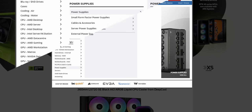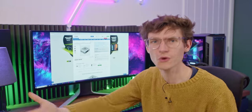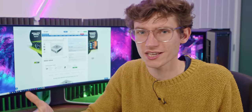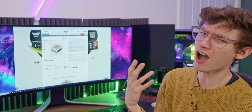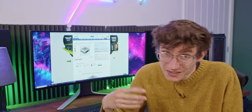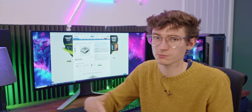Now the power supply — 850 watts I think. The Corsair RM850 in white would be absolutely fine for this build and would look nice. Let's go with that. Now for the graphics card, and this is genuinely tricky at the high end. A 4070 Ti is around £600 — not cheap. You can go all the way up to a 4090 at £1,600–£1,700, which is insane. If it were me buying today, I'd be looking at something like the 7900 XTX or the 4070 Ti — that level of performance is what I'd be after.